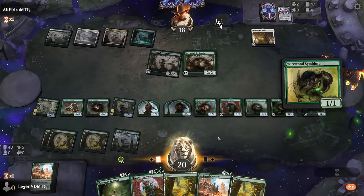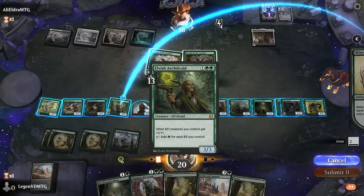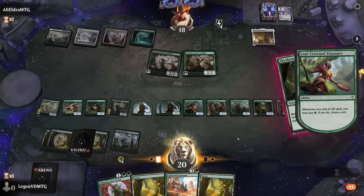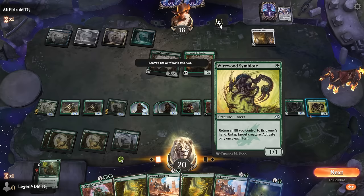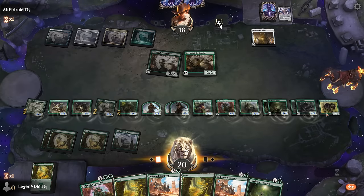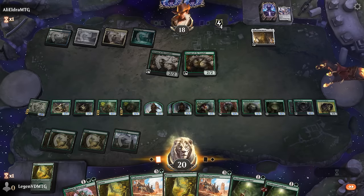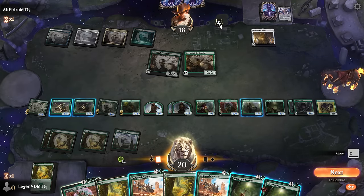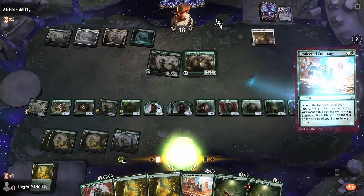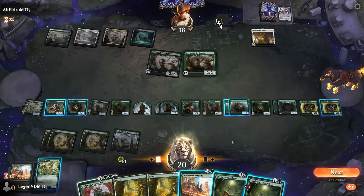There's the Symbiote — that'll untap Arch Druid, giving us a ton of extra mana. We could cast another Company. Let's play Lookout first, draw into Company, and take it from there. We play Arch Druid, use Symbiote to untap Arch Druid picking up a Lookout, make a ton of mana, and then cast Collected Company. If we double activate War Master, how many attackers do we have? Only two — not quite enough for lethal. Another Symbiote — now we should be making enough mana to attack for lethal if we activate Shepherd.